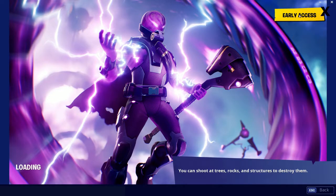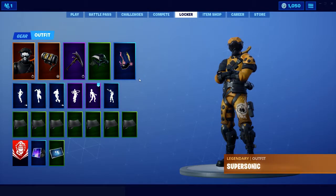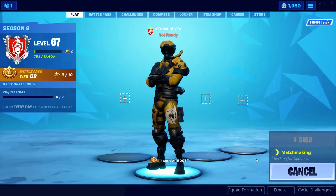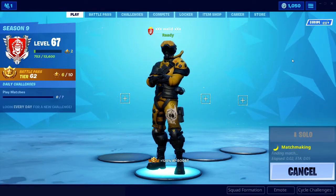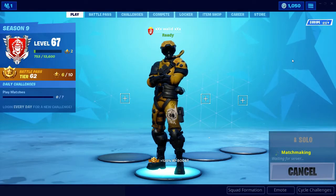As you can see here, it's B2, B3 and C2, C3. The location is between B2, B3 and C2, C3. Let's go and take the Secret Battlestar for Week 5. I will show you the location of the Secret Battlestar.